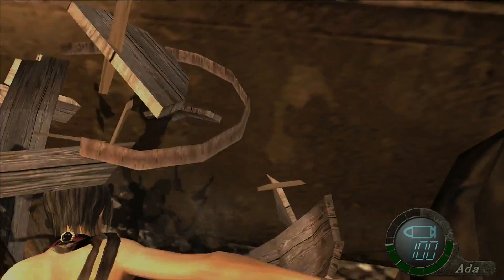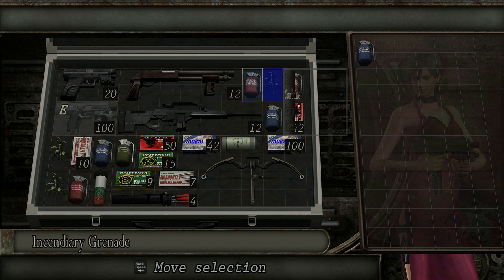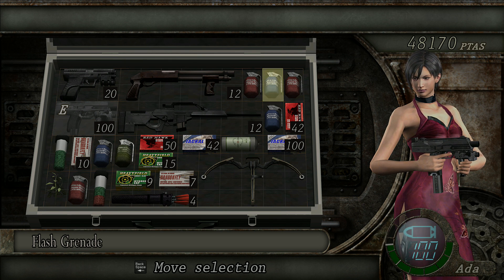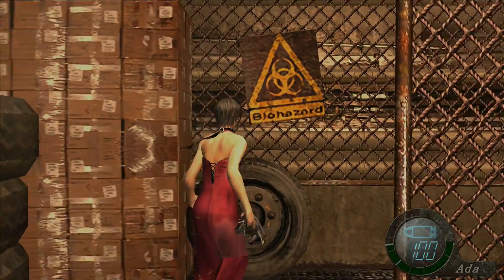More TMP ammo, and a flash grenade in here. We can combine two of our green herbs together, can't we, because we do have quite a lot at the moment. It would be wise to maybe use one of the grenades on the next set of enemies that we see, because at the moment that's what's taking up the most space, really — the grenades. Do we have an extra two slots somewhere? No, we don't. At the moment there's just one slot left, so we could fit an egg in there.